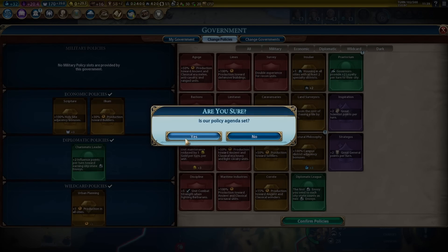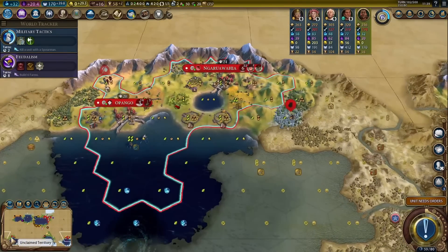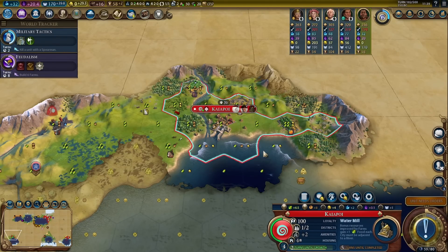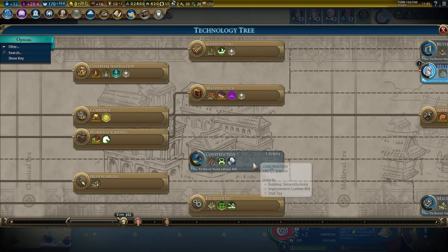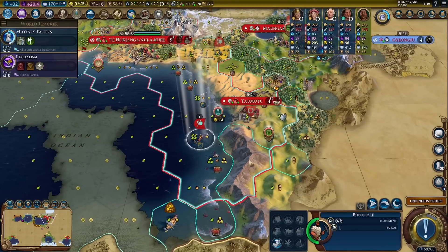It might actually not be a bad idea to just pick up urban planning for a few turns. I have a few cities with very low production — this will actually help. I also switched production to a water mill over here. This actually saved me one turn because it was at six turns, and now it's at five with urban planning. This will give me the construction boost, which won't save a lot of time, but every turn counts.